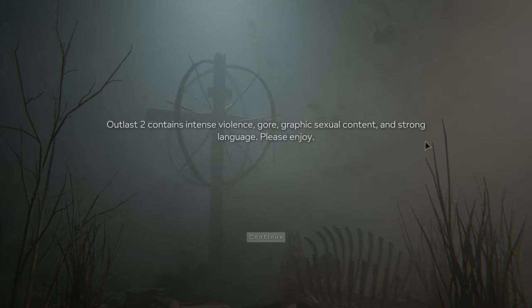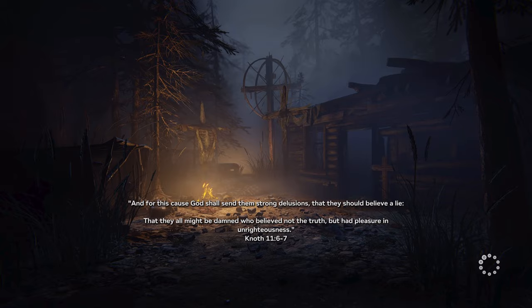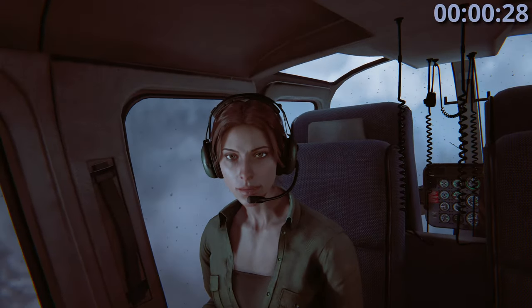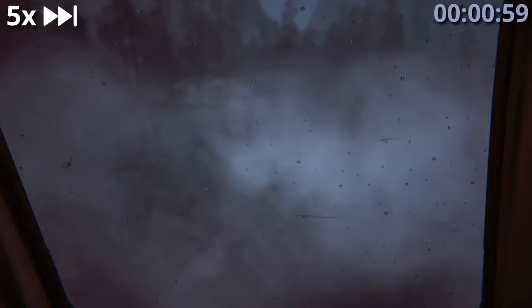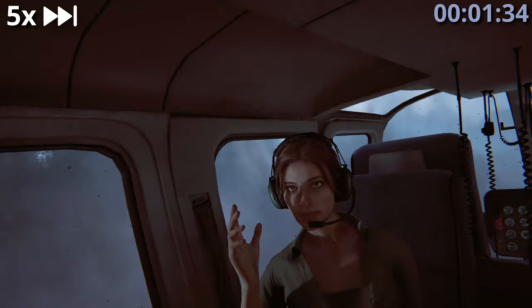We'll go to Insane Mode and start this up. There are a lot of cutscenes in the beginning. I'm going to have a timer up in the top right, and when there are cutscenes I'll fast forward through them. You'll see a notification on the top left when I do that, but the timer will speed up with the video so you can still see exactly how long each section takes. When using this guide, watch a section, come over and do it on your own, pause your game, go back, watch the next section, and repeat.